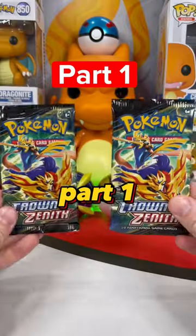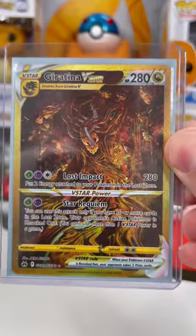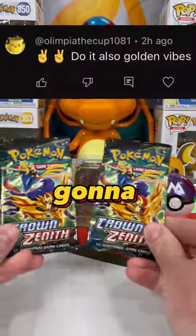Is this a Pokemon God tin? In Part 1, in the winning pack, we pulled a Giratina V-Star. There's no way we weren't going to do Part 2.